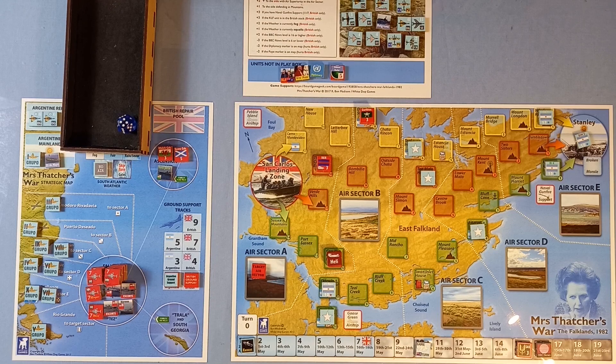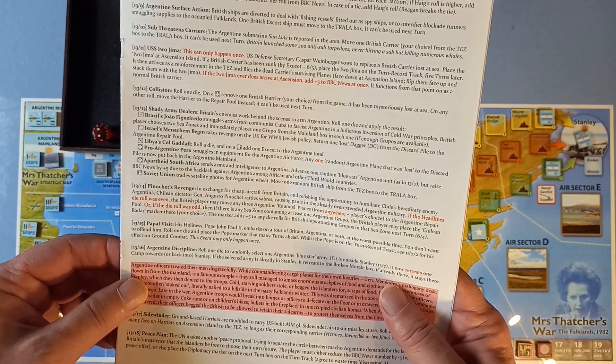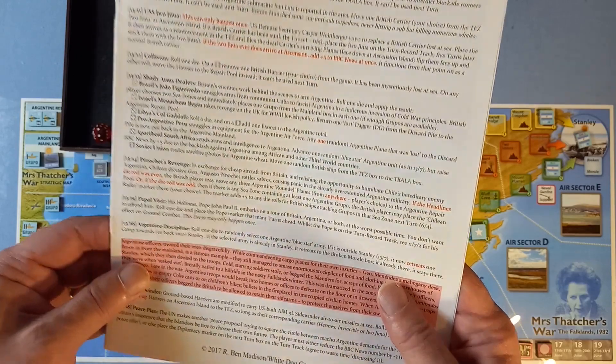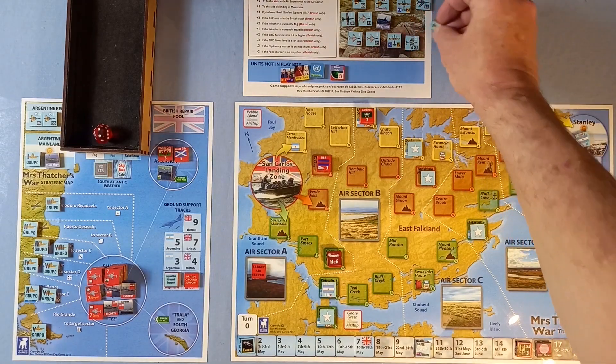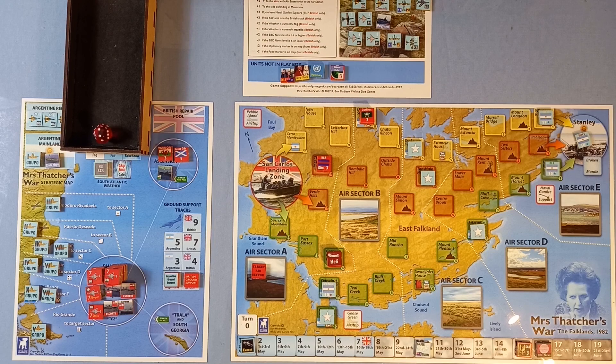Shady Arms Dealers: Britain's enemies work behind the scenes to arm Argentina. Roll one die and apply the result. It's a two — Israel's Menachem Begin takes revenge on the UK for World War II Jewish policy. Return one lost Dagger DG from the discard pile to the Argentine repair pool. Sidewinder: ground-based Harriers are modified to carry US-built AIM-9L Sidewinders, move that many face-up Harriers on Ascension Island to the TEZ — no, they've all gone. So we can ignore that one.